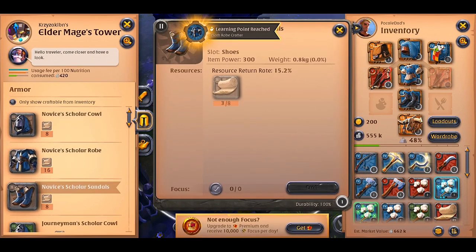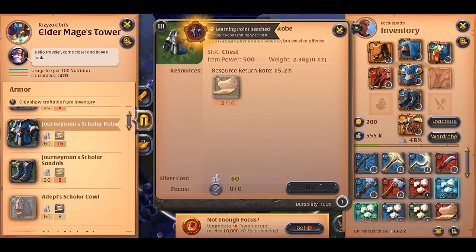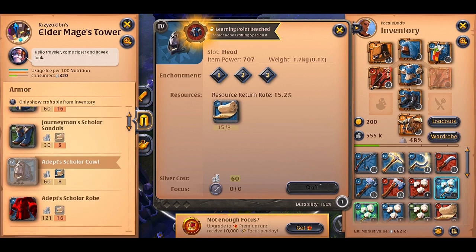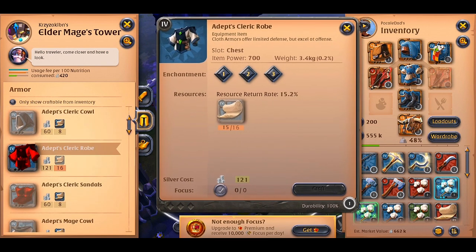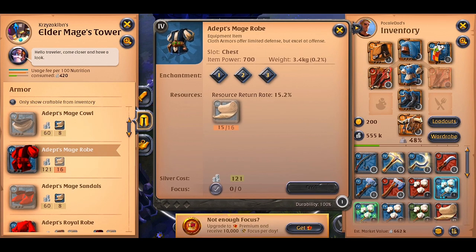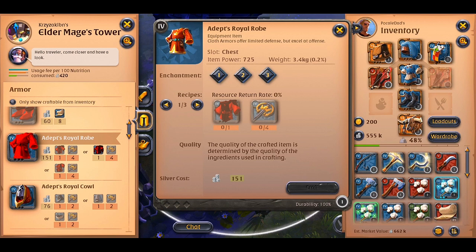After we've done with crafting the robes and other items, we can observe that the estimated market value of our inventory dropped a lot. So why is that? I'll tell you in a second.